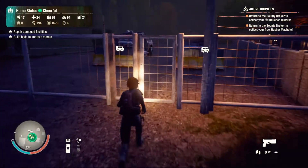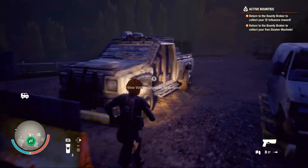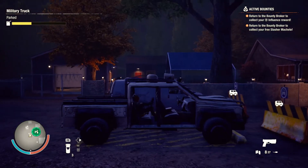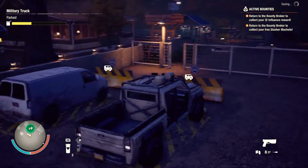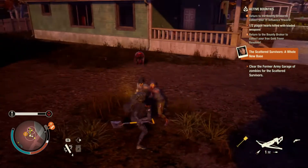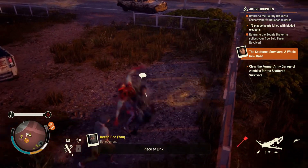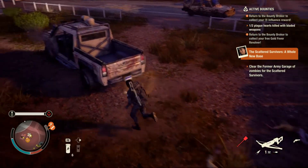While we're on the topic of vehicles, another helpful note is that one can essentially enter the vehicle from any door, and your chosen survivor will automatically make their way to the driver's seat. I really wish this function had come sooner, as it helps in circumstances where one needs a quick escape without having to manually switch seats.